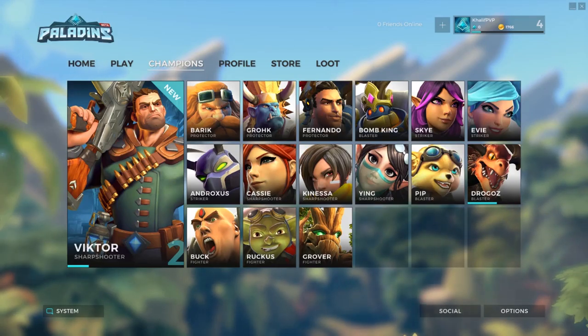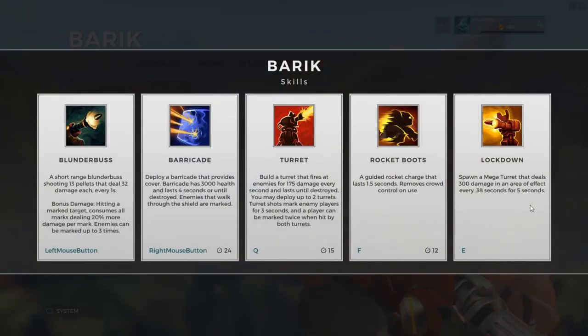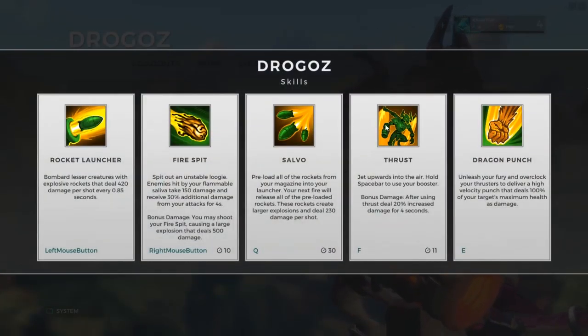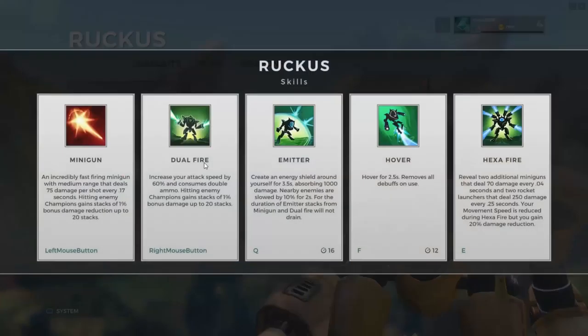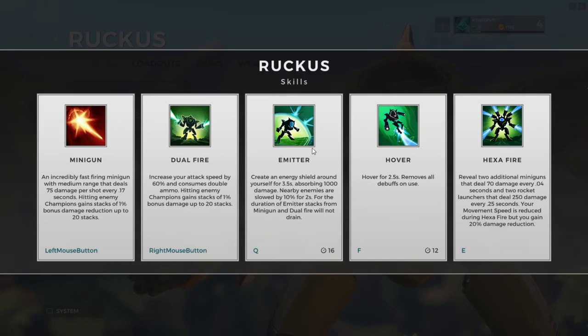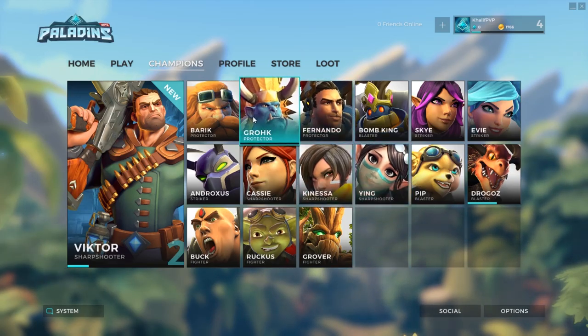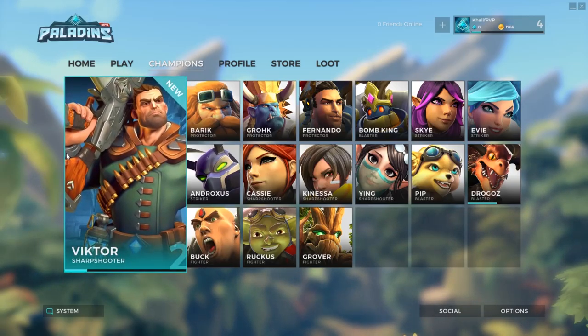When I say free-to-play Overwatch, I'm talking a little bit facetiously of course. Essentially there's a lot of characters where you see similarities — for example, here's Barik, aka Torbjorn, with his turrets and Molten Core turret. You have Furia with her rocket launcher and thrust, and you have D.Va in Ruckus with the dual-fire slow-moving cannon as well as the hover. But it's unique from Overwatch in that you can also build cards — each character can have a unique build, so no two Bariks or Victors will play the same.